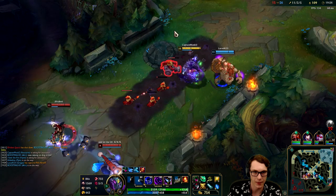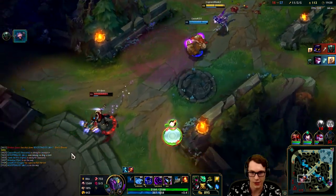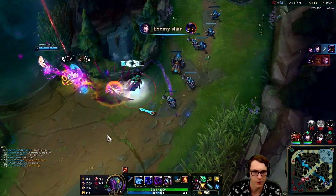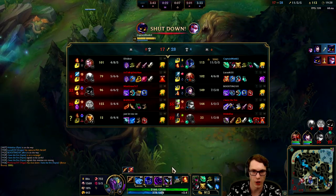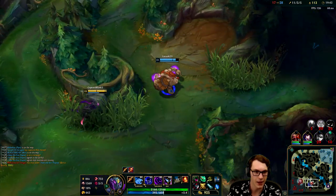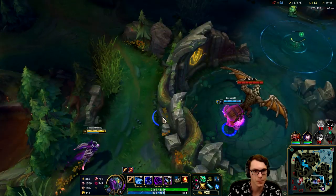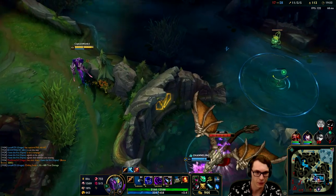We have two choices - push mid to pull them towards us and out-rotate, or do we want to collapse. I feel like the better play might be to push first and then collapse after. I should have ulted the Jace - I wanted to hold my ultimate for Veigar since I've killed this Jace so many times. That was my mistake. But the next dragon is in two seconds - we can just go get that instead, it's all good.